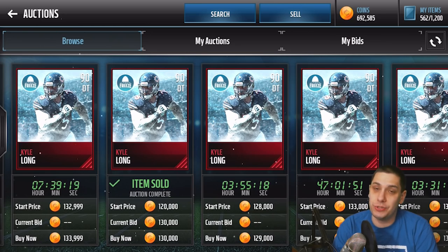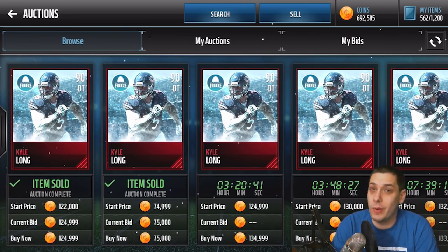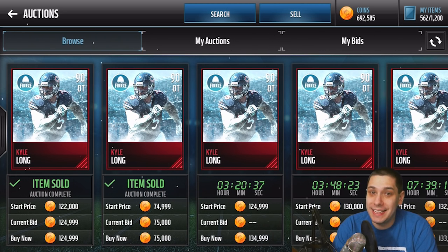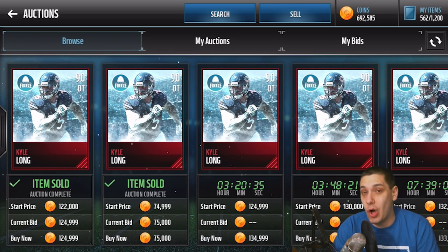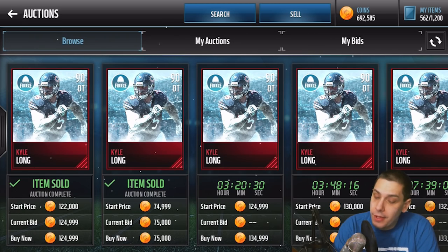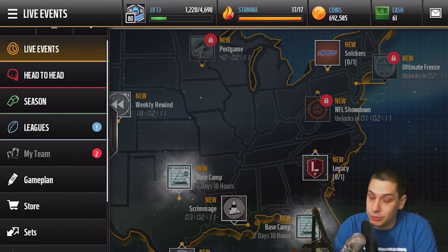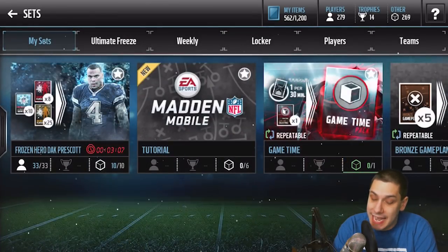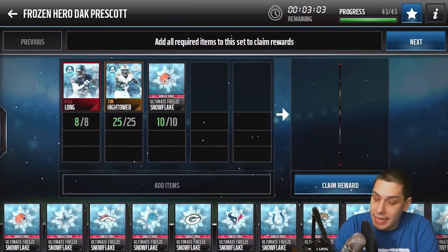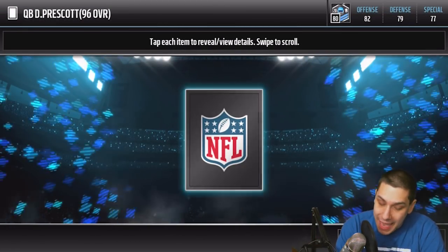The cheapest ones are around 129,000. You do have to pay up a little bit right now because people understand these are the only ones that can go into the sets. You're going to have to spend about 130,000 times 8 to actually get this Dak Prescott, along with all the golds you need. So this is going to be over a million coins to create right now. But I wanted to give you guys an idea of what you could get — so we're going to complete the set and do some gameplay with him.